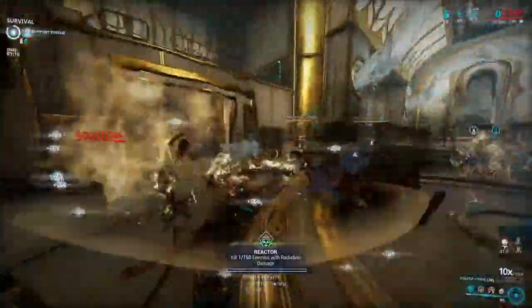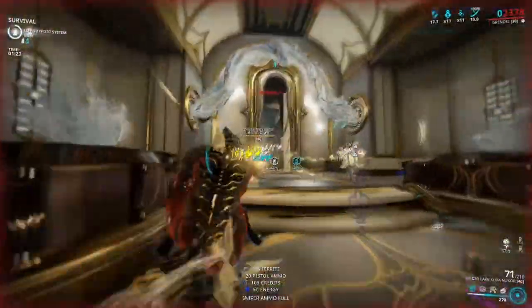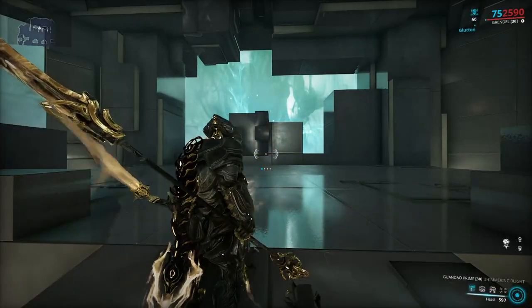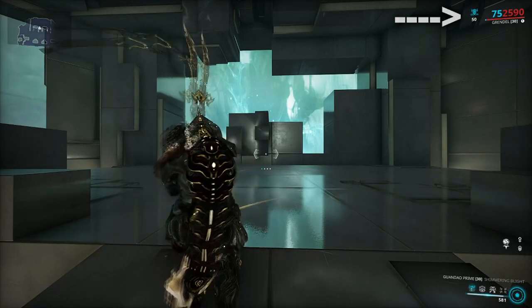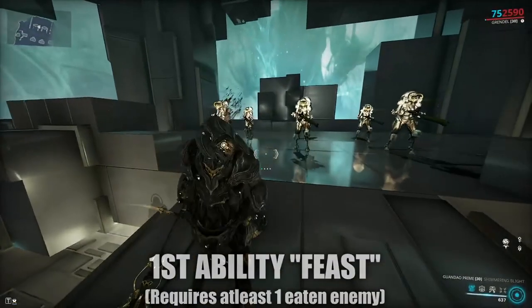Now, with that being said, let's begin by having a look into his kit and why he's more superior than your favorite frame. Passive: synergizes with his first ability, Feast. For every enemy stored inside Grendel's gut, he gains 50 bonus armor displaying on your HUD in the top right-hand corner. So keep stocking up those enemies and become the jiggliest jelly tank that you've always wanted to.